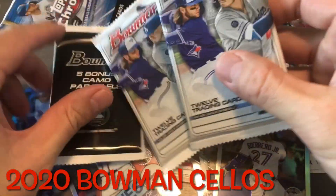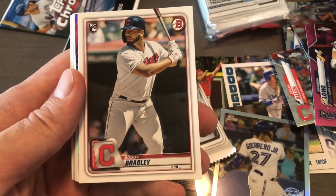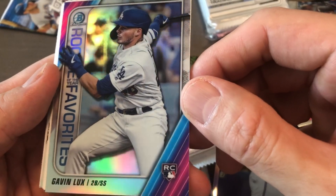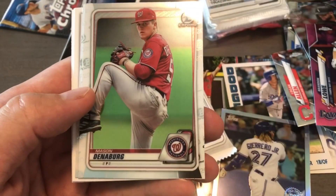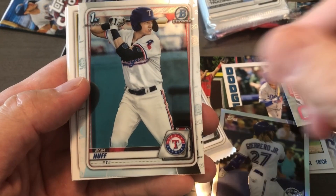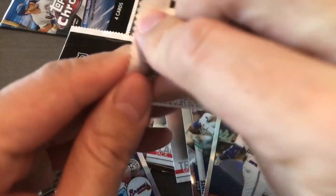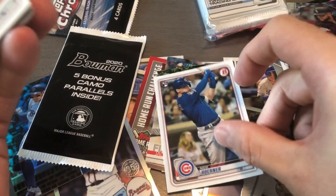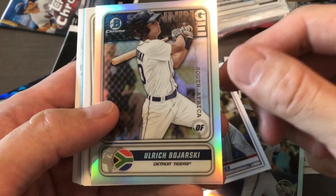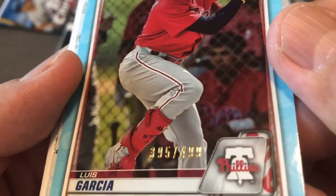Let's finish off with the Bowman — my favorite product. All right, Isan Diaz showed up again. Bobby Bradley, Gavin — Gavin, rookie of the year favorite, apparently he was not. Henderson, Lodolo, Bishop, Denver — by the way this is 2020. Sam Huff, Rosario, Lizardo, Kay, and Thorpe. Nico — put that in the Cubs pile. Miggy Rosario, Boyarski, Javier Becco — nice, blue Garcia, numbered out of 499.